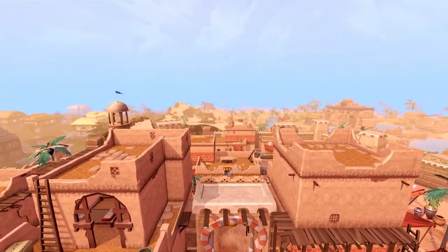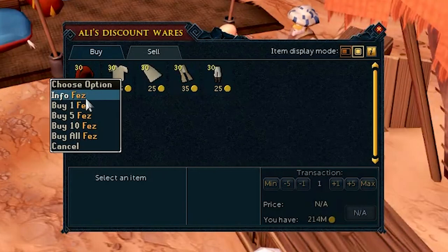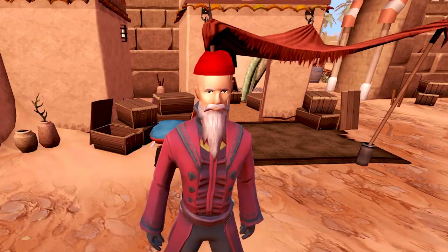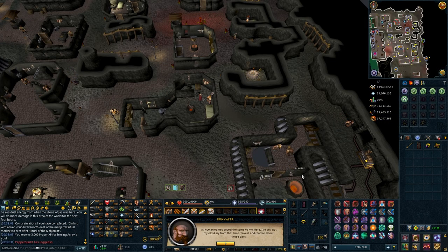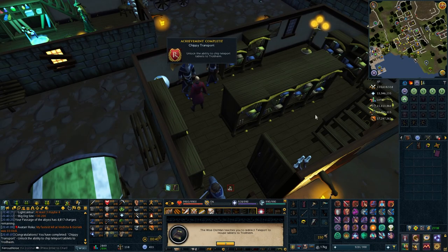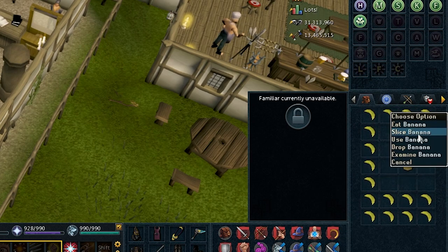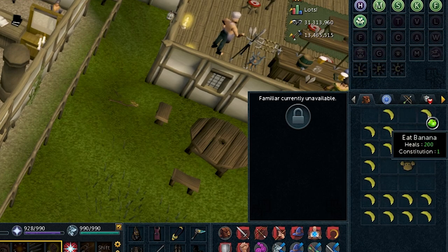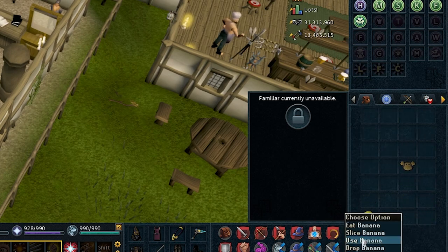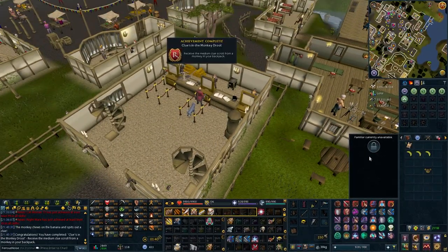I remember, ages ago, long before cosmetic overrides, my bank standing outfit was a dragon pickaxe, trimmed slayer cape, black platebody, black platelegs, and one of these fezes. I totally forgot fezes were in this game until just now - they're pretty cool. I never unlocked the Trollheim teletabs shortcut. We just need to grab a journal from this dwarf and bring it to Dionysus, also known as the Wise Old Man. Now this was a tedious one - Clues in the Monkey Drool. We gotta get one of the monkeys out of the Ardougne Zoo and feed it bananas until it spits out a medium clue. I'd been downgrading a bunch of my hard and elite clues into mediums whenever I hit a cap, but apparently if you're at the cap for medium clues, the monkey won't give you one. So I had to turn all 500-plus of my mediums into easies and shove 500 bananas down this dumb monkey's throat until he gave me the clue. Took forever.